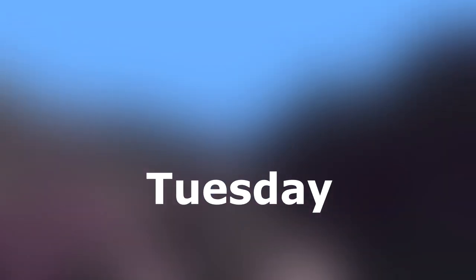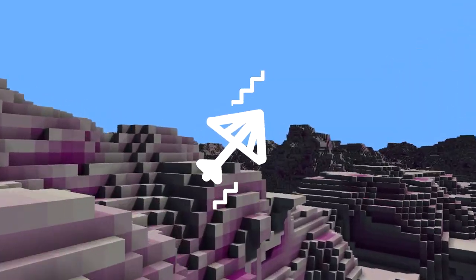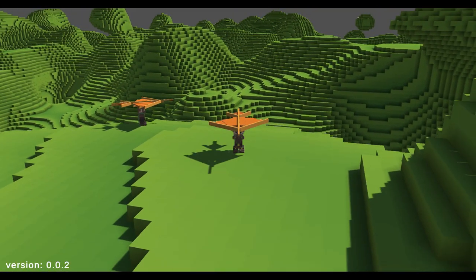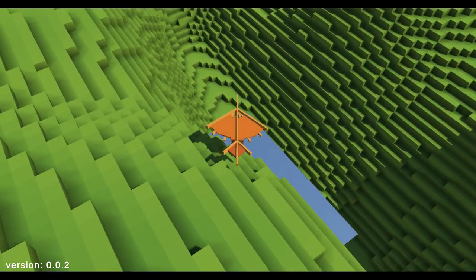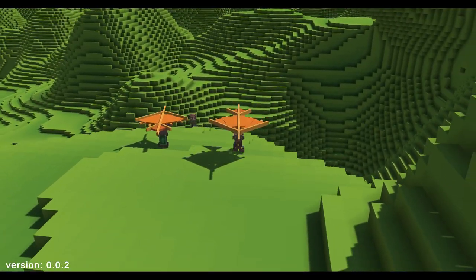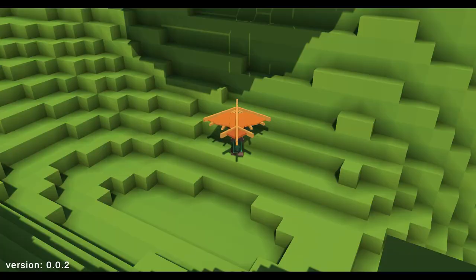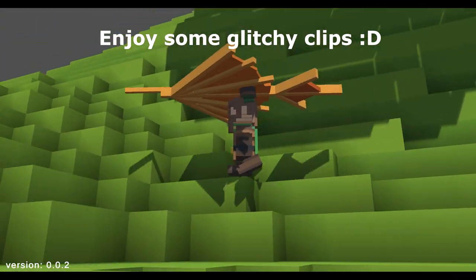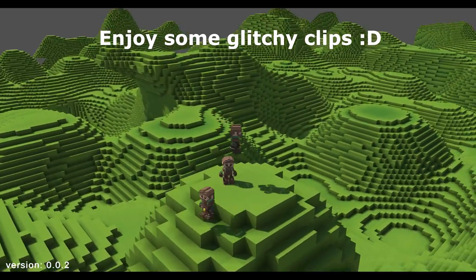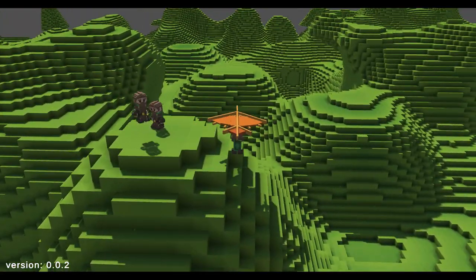I badly wanted to implement paragliding, but before I could do that there was one glaring issue I had to face first: networked physics. I figured I must be doing something wrong because the client-side prediction was wrong a lot, causing the game to lag. Funny thing is this issue is equally small — I was running the physics simulation way too many times each second, 50 times a second, and my computer simply could not keep up. All I had to do was lower the physics update to 30 times a second.